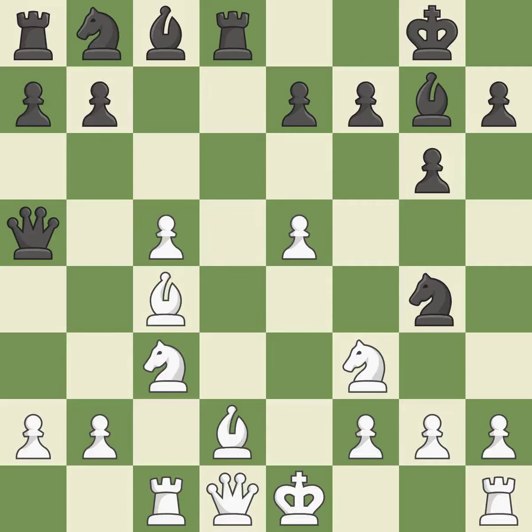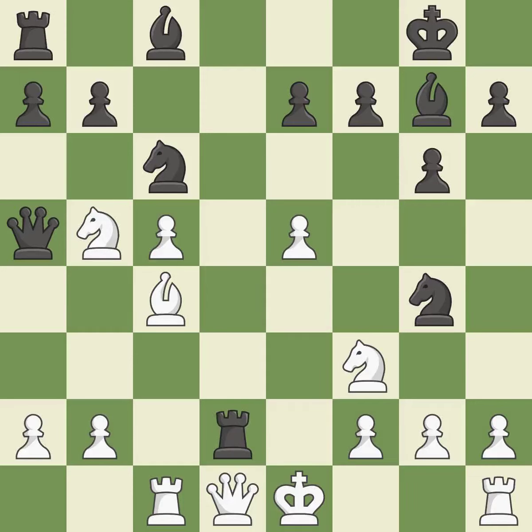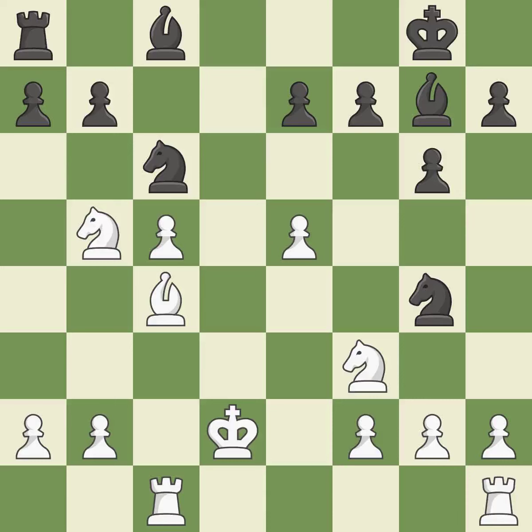This develops a bishop off its starting square, getting it into the action — the only move that works. This develops a knight from its starting square, activating it. This displays a queen attack — a great move and the only good move. Recaptures — ideal. This enables the adversary to seize the checking queen — incorrect. Recaptures again — quite good.